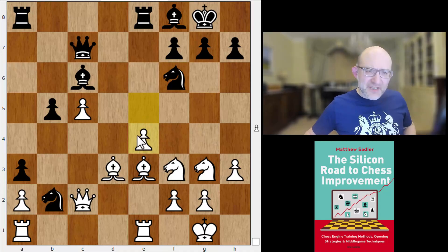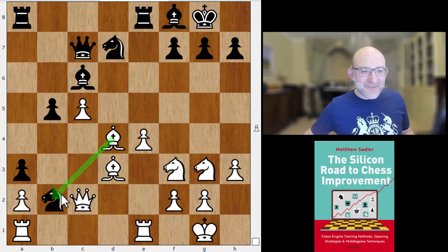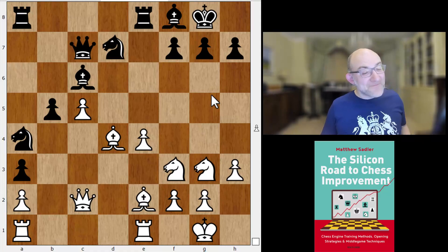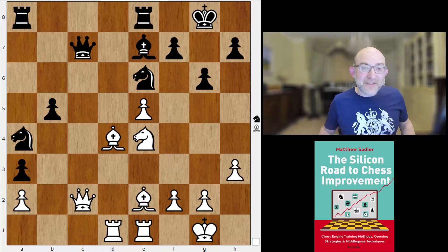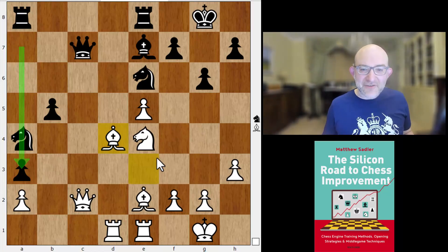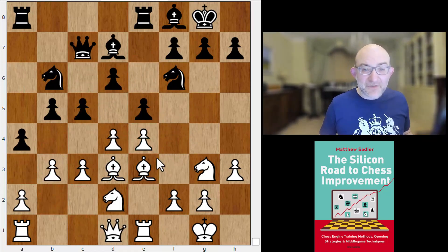Knight f3, e takes d4, d takes, c4, takes, knight b2, queen c2, bishop c6 — quite a lot of counterplay here for Black. We've got pressure against e4, this knight is attacking the bishop on d3 and also stopping a rook coming to d1. So bishop d4, knight d7 — Black happy to give up the knight and a pawn because we'll take back on c5. After bishop b2 the knight withdraws, always tough moves to spot, but now Black is lining up on the c5 pawn and the game gets quite exciting.